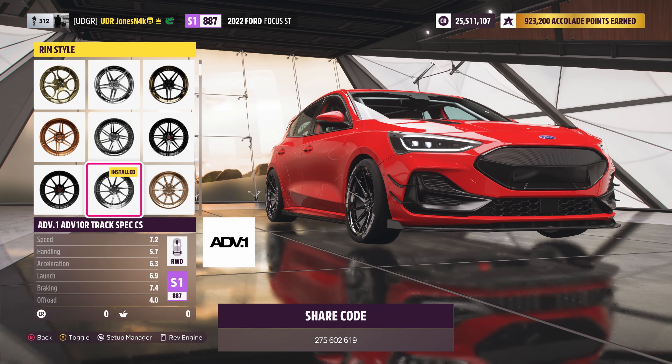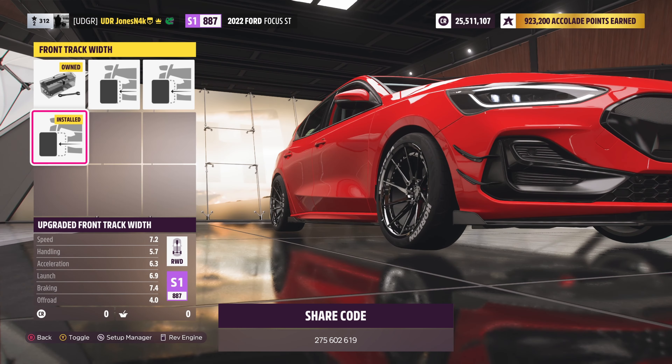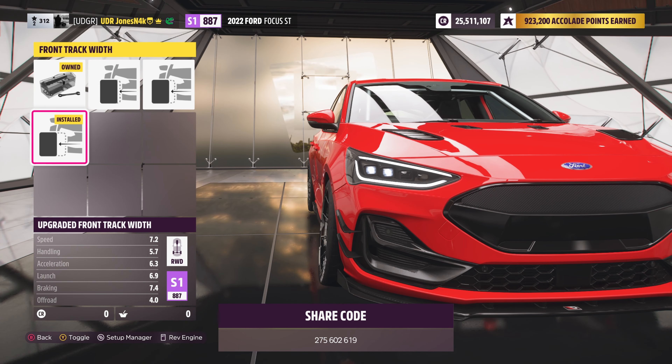The rims don't look great on this car but they don't look bad either — I was in between so I just went with it. For the front track width we have it maxed out. I do feel Turn 10 still needs to add more track width options because on extreme drift builds you want extreme angles, and a wider track width helps when counter-steering so you don't clip anything. It also looks better when the wheels are tucked into the fender well. For the rear track width we did go out one.